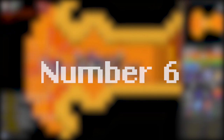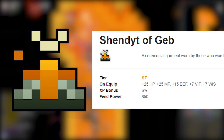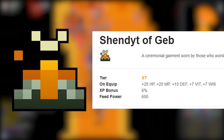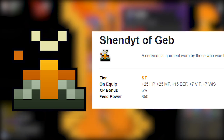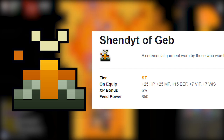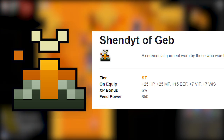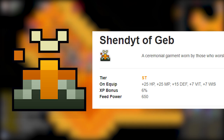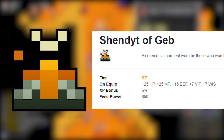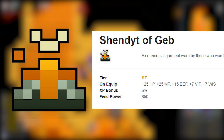Number 6: Shendit of Geb. I really like this robe — it's one of my favorites. You get 25 HP, 25 MP, 15 defense, and 7 wisdom and 7 vitality, which is really nice after the vital combat update when vitality and wisdom became more impactful. If I had made this list 3 years ago it would have been second or even the best robe in the game, but now with more STs, UTs, and better tiered items it has to be ranked lower, which is kind of sad. It's a very unique and solid robe.